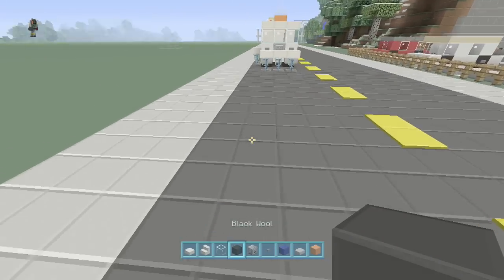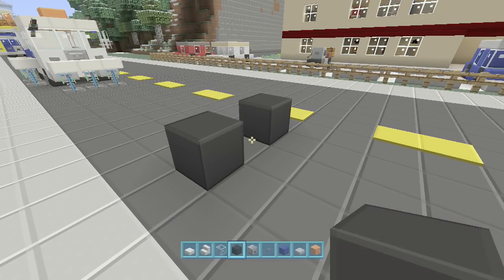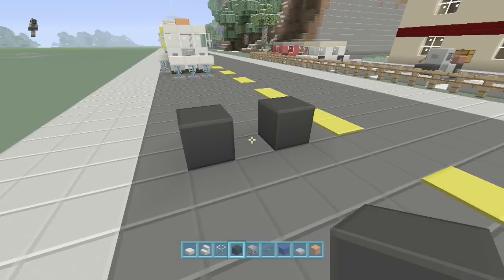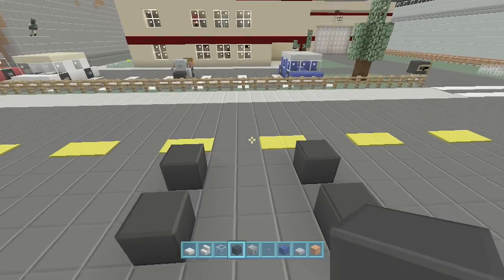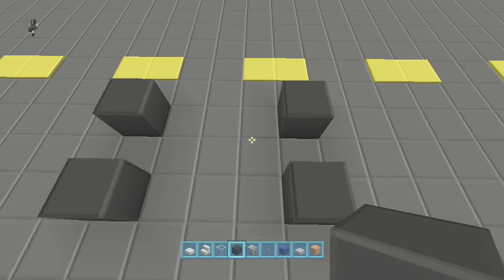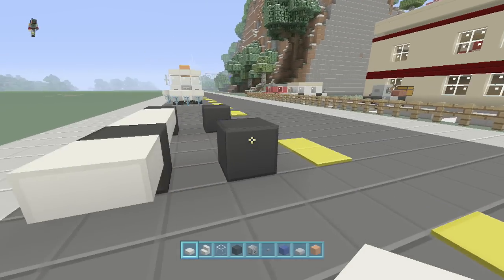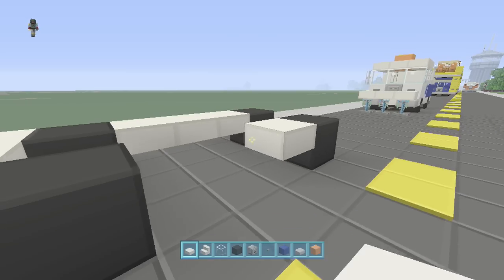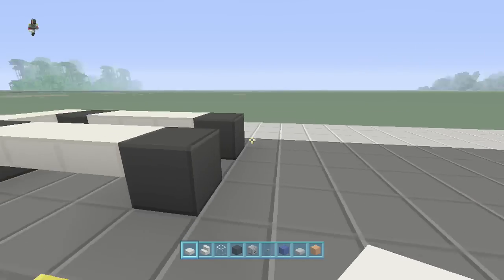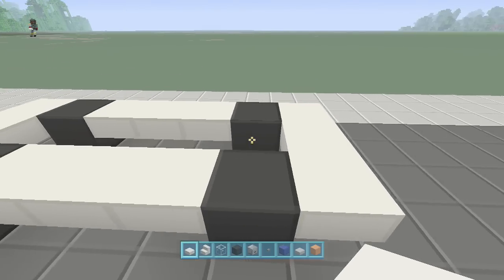So you're going to lay out your street, and then in the middle of your street you're going to lay two black blocks, and you're going to put a three space — you get that split there, three in the middle. And then we're going to go ahead and take out the quartz slabs, and you're going to go right around — one off the edge in the front and the back only — and you're going to fill all this in.